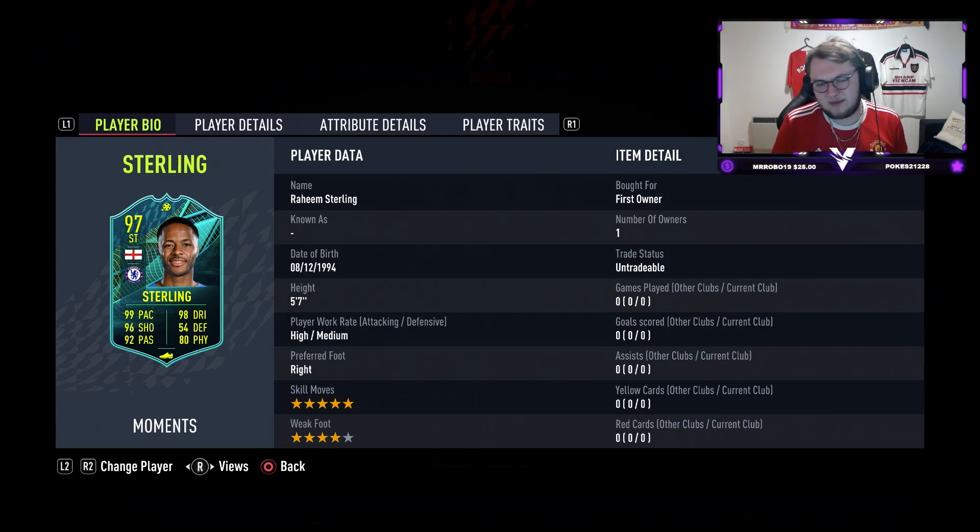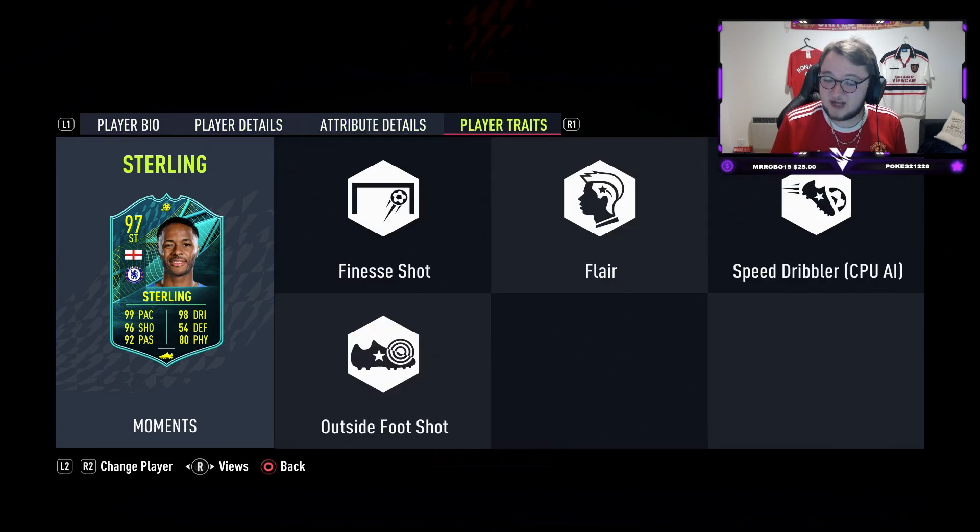He's 5'7", high/medium, right-footed with 5-star skill moves, which is definitely an upgrade, and a 4-star weak foot. In terms of traits, he's got the two best traits on the game with the outside foot shot and the finesse shot. If you guys remember back maybe six months ago, Raheem Sterling got a Player of the Month card, I believe it was 91 rated. We actually reviewed him and he was absolutely bonkers, so this card is definitely one to keep your eyes out for.